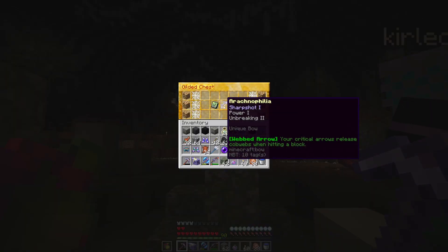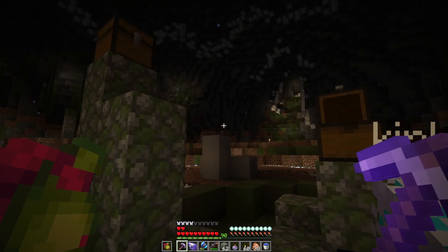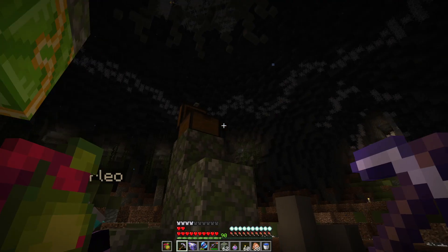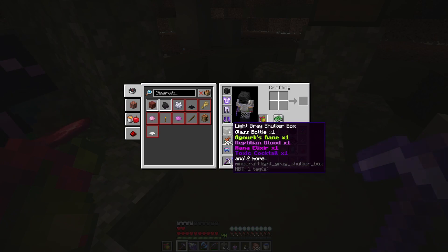Gift of the Gods — another one! Can be used inside the secret room near the Nexus. So another Gift of the Gods — the same, or more. What do we get here? Arachnophilia. Sharpshot one, power one, unbreaking two — webbed arrow: your critical arrows release cobwebs when hitting a block. We don't want that, that's kind of annoying. And then rune of the snake — upgrade, plus damage. I don't hate it — it's damage, we take damage.